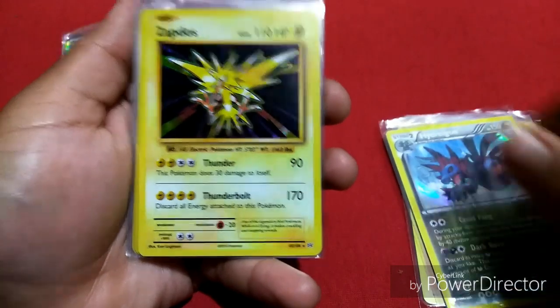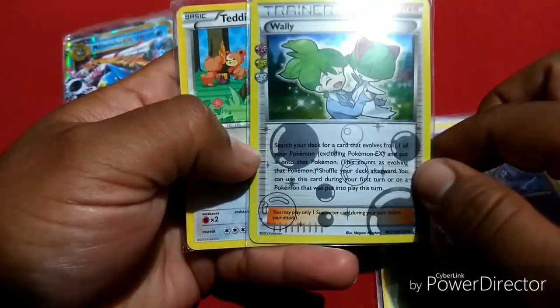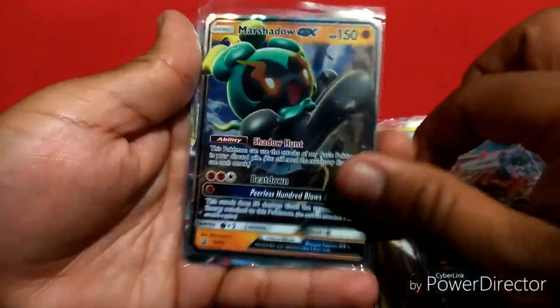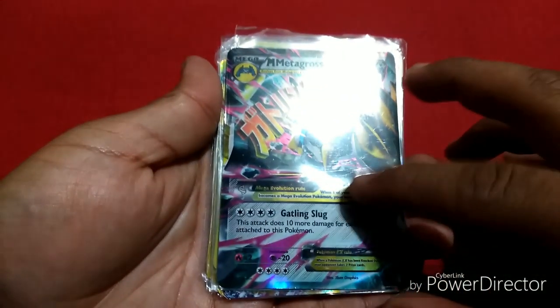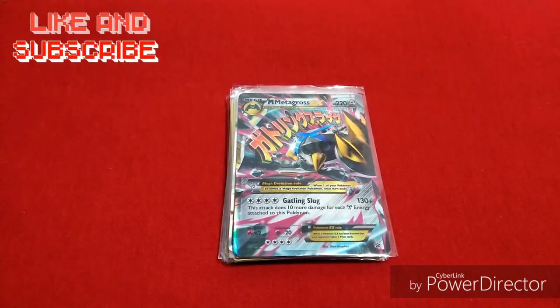Alright real quick, let's take a look at the hollos. We got a Samurott, we got a Serperior, we got an Excadrill, Hydreigon, Zapdos, Celebi, Neo — not really sure if these are holo, but this one is shiny. So I'm guessing this Terrakion has stars all over, so I'm not really sure. And then we also have Mega Blastoise, Marshadow GX, and a Metagross. One thing I noticed was that the Megas are promo — not really sure if they're still as good as the other ones. Let me know in the comment section below.